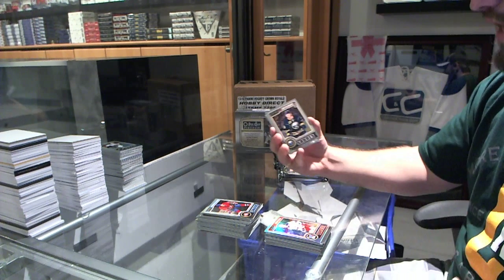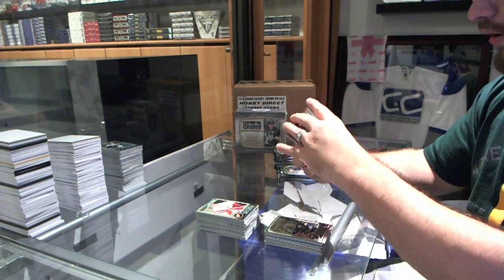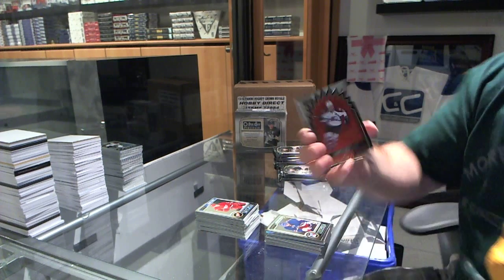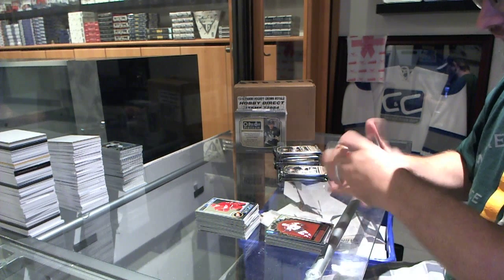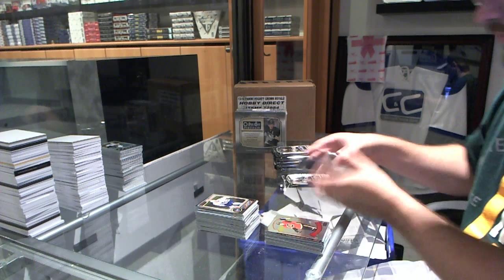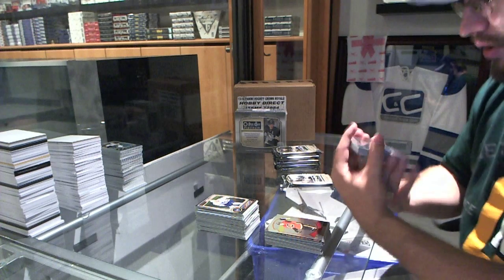We've got a rookie of Sam Reinhart for the Buffalo Sabres. We've got a rookie for the Rangers of Anthony Duclair. We've got Superstars of Jerome McGinley for the Colorado Avalanche. For the Calgary Flames, Sean Monaghan Retro.